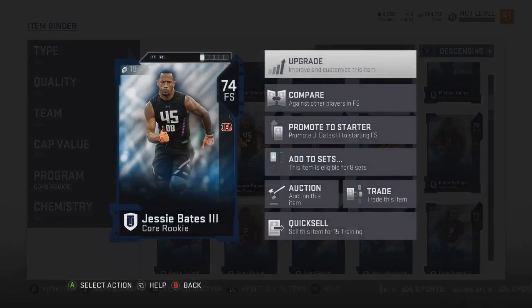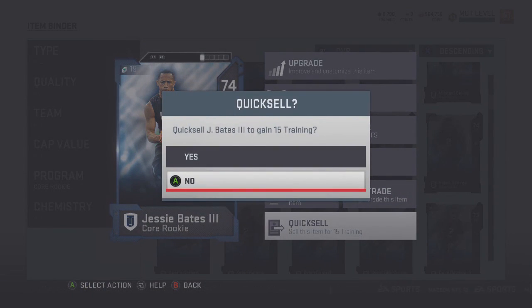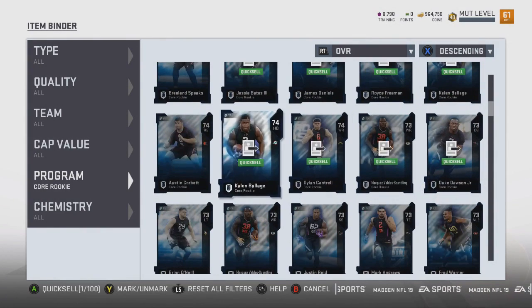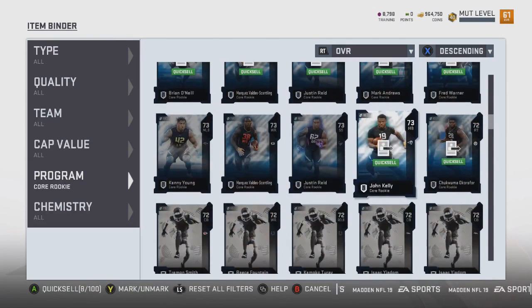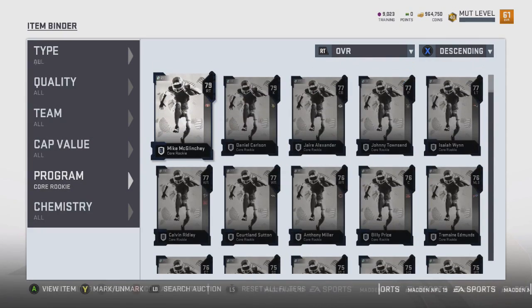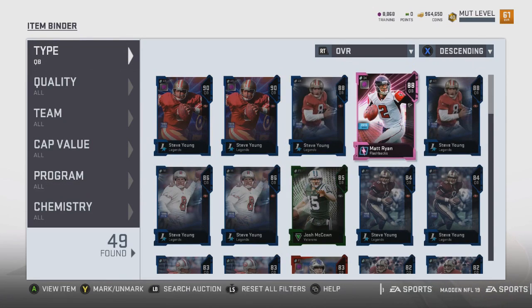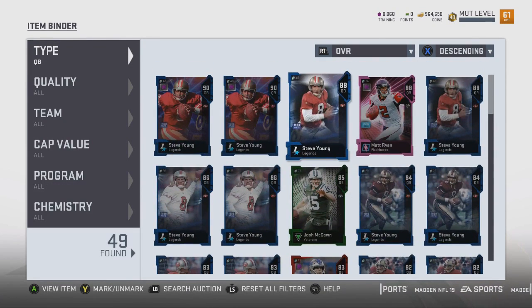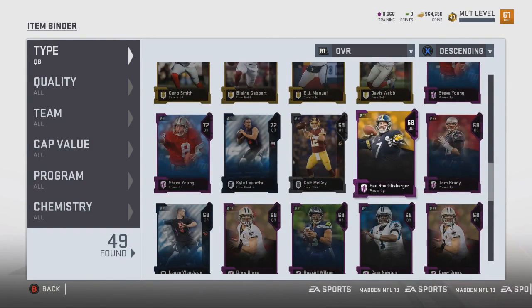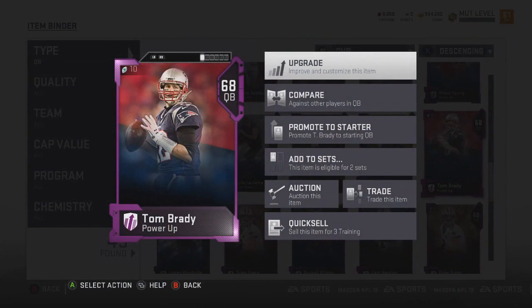I want to show you how you get training points — you quick sell every card you get for a specific amount of training points. This year you no longer quick sell your cards for coins. In my opinion this is fine because nobody really quick sold their cards for coins in the past anyway since you didn't get that many coins, and quick selling cards for training points this year is huge.